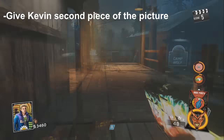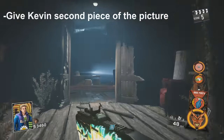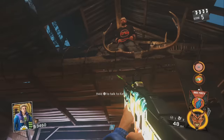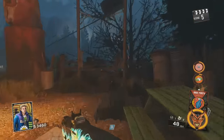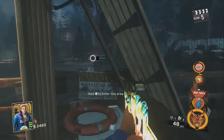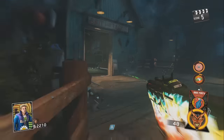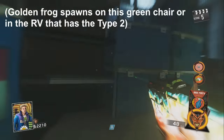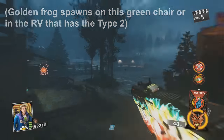Now head over to the boat and go back to the island to give Kevin the second picture. Next, you can open up to the last ritual area. I also show you where the second frog piece can be — where the golden frog can spawn on that green chair if he did not spawn in the RV for you.